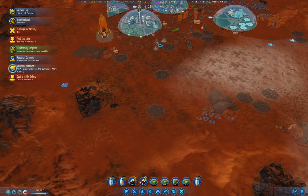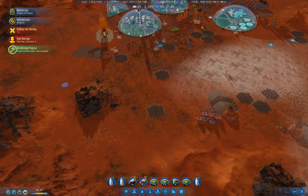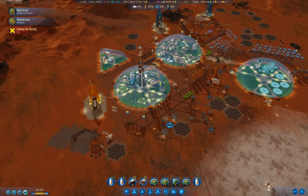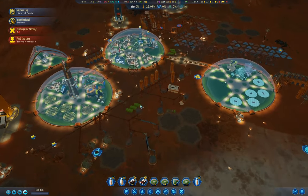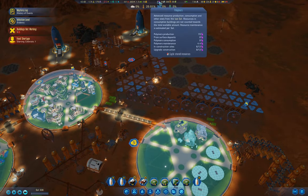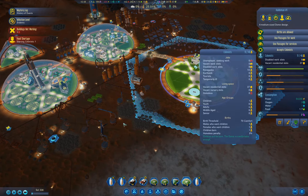We got a milestone — sustain, okay, less maintenance for in-dome buildings. Liquid surface water is now possible. We've got 25% temperature — that's not a bad thing. That's starting to catch up. We've got 10 renegades now.